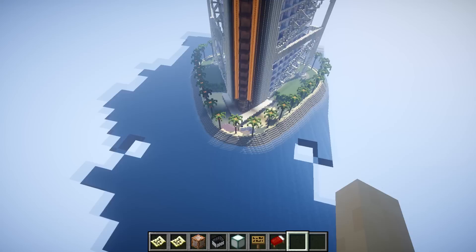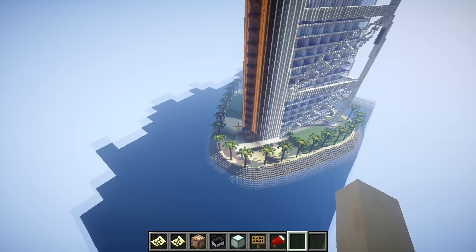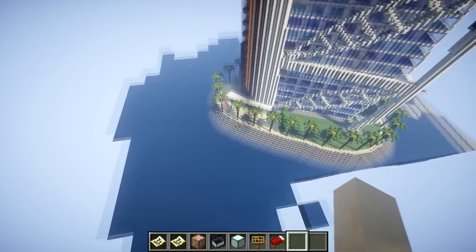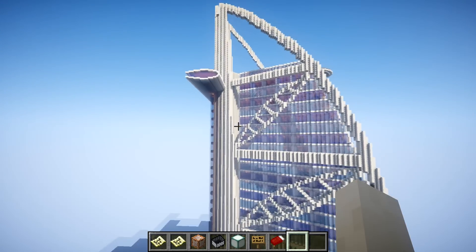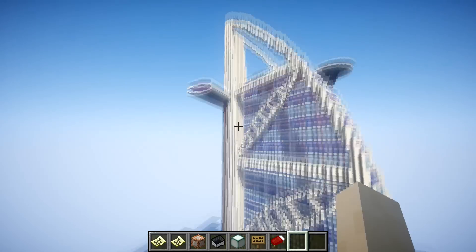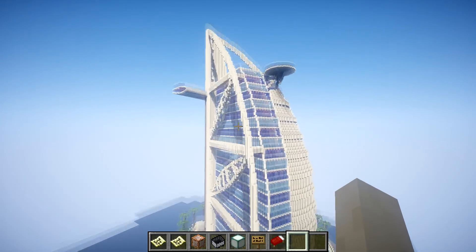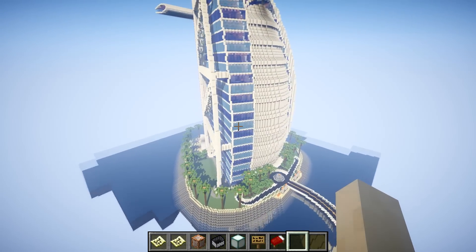We've actually got a small pool right here. If you didn't know, they've actually updated the real-life Burj Al Arab — they've got a pool area now which is pretty cool, but this build is actually from before that happened. Maybe the creator will update it and add that pool at the back. Before you ask, I'm not going to do a tutorial on this — this building is just way too complicated to build.